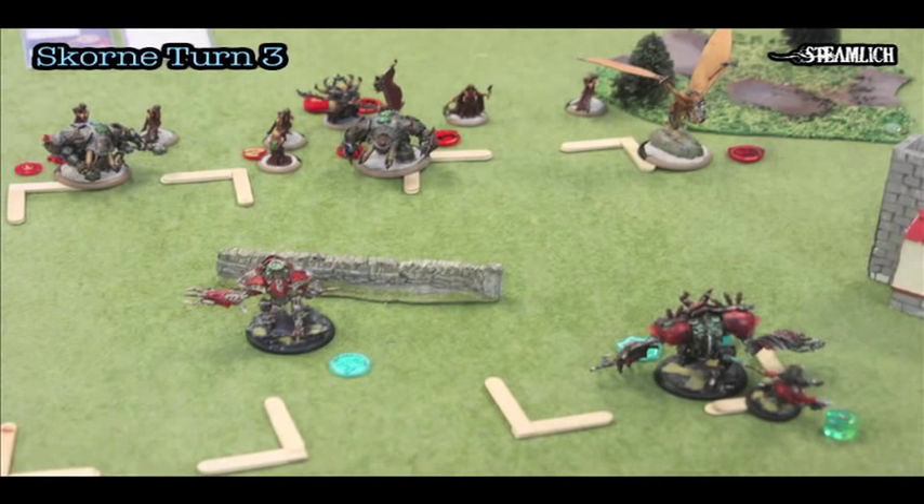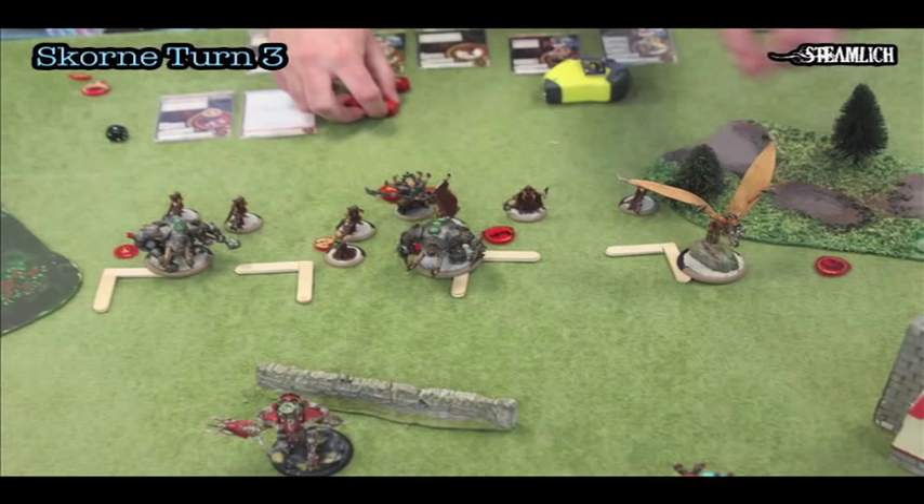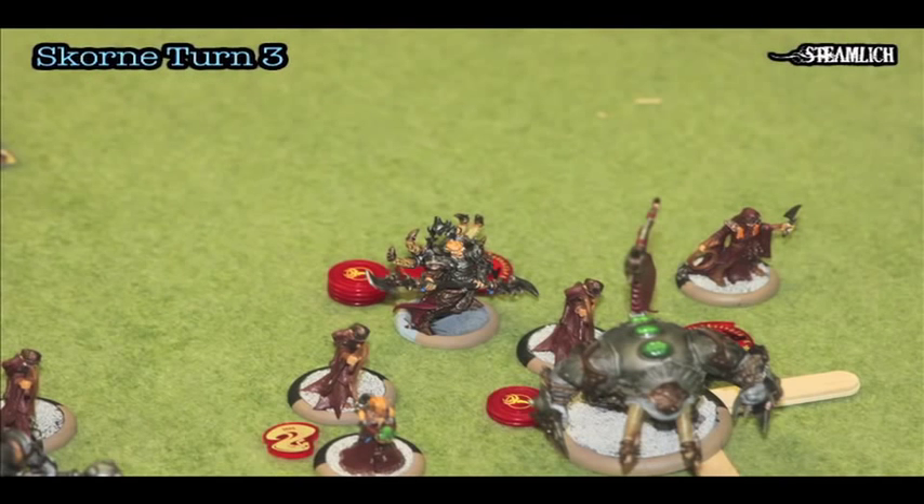Here's Scorn turn three. He kills my last Bane Thrall with Archadon — lightning strikes away. He moves his Cannoneer over to be holding this objective, so Nightmare and the Cannoneer are the only things in that left objective. He takes another shot at Nightmare, but since I have cover, he misses. Hexaris camps a pretty good amount of Fury, around four or five, making assassination pretty unlikely for me.